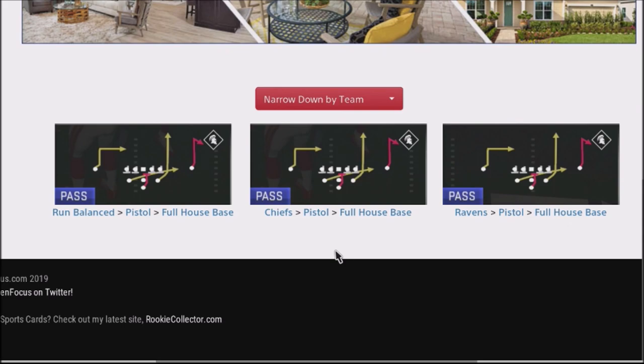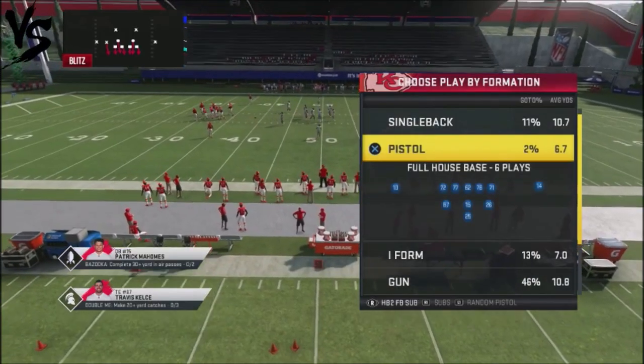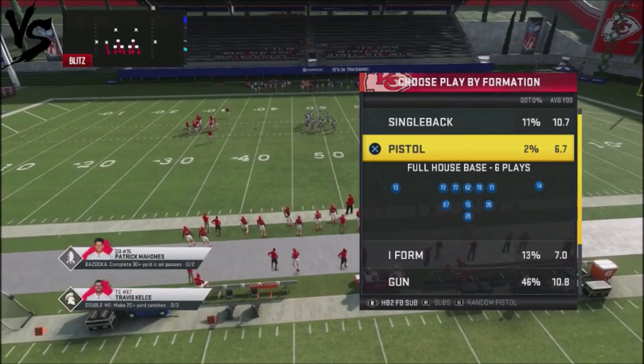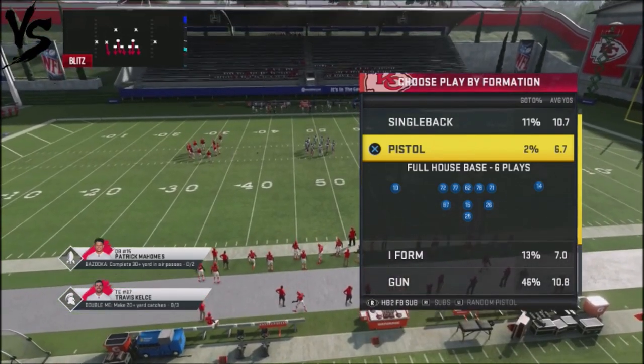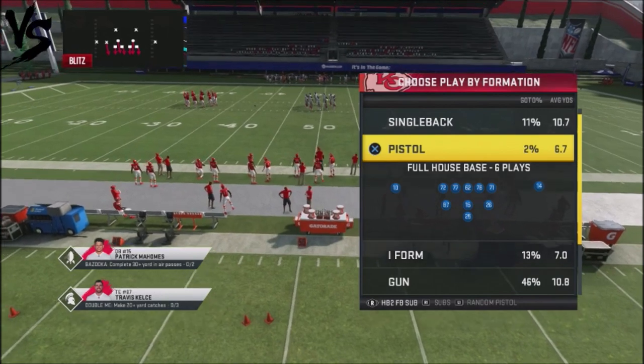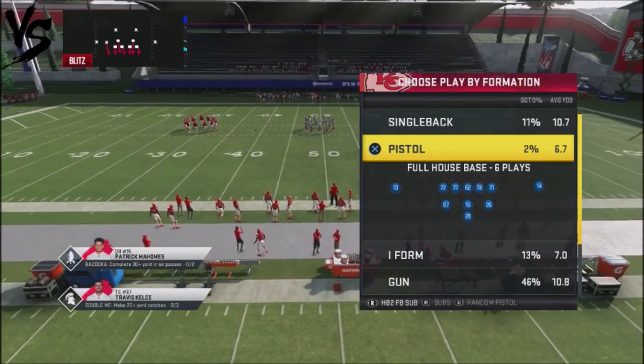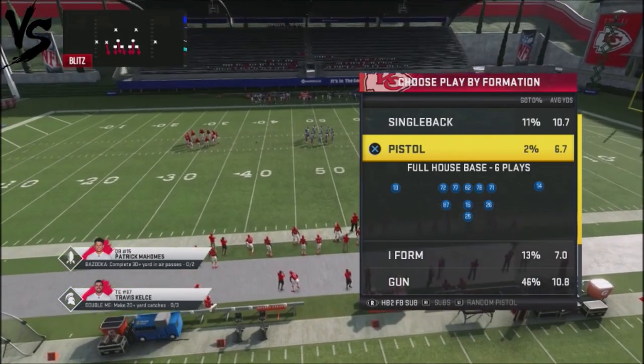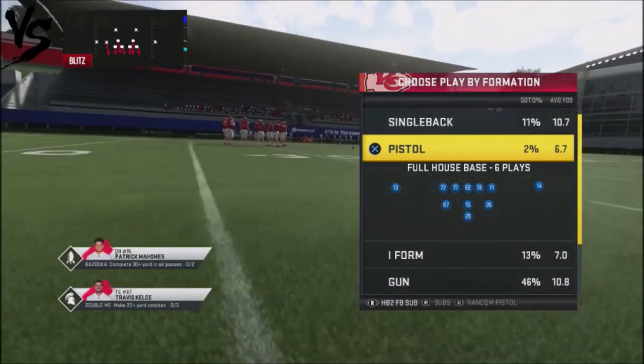It's out of the pistol. For the sake of this breakdown, I'm going to put a little more speed at my fullback position. It comes stock as a fullback, but I'm going to put my halfback two at the fullback position to give me a little more speed so I can attack the field and get a big play opportunity.